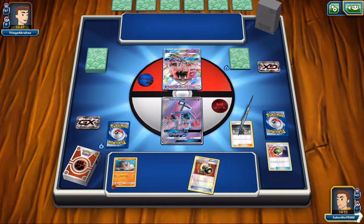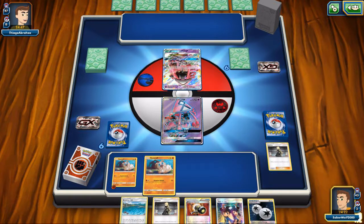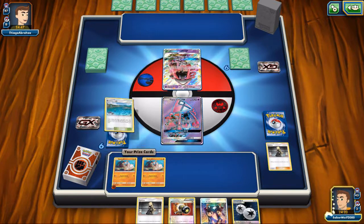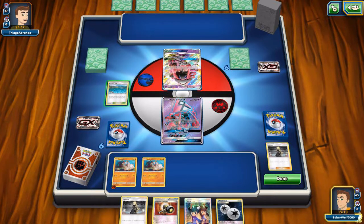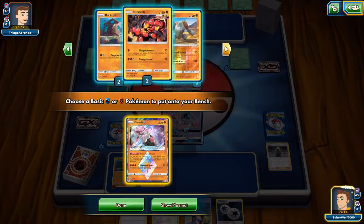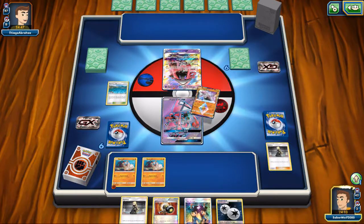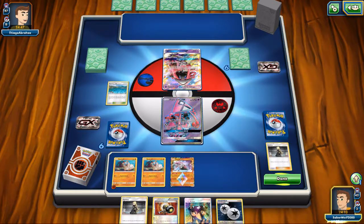Cynthia's not gonna be the greatest draw, but we got a few good things — another Rockruff and Brooklet Hill. I'll be able to fetch even more Fighting Pokemon. Should I get the Diancie, a Buzzwole, or another Lycanroc? Let's get the Diancie, get that early. I do have two Rockruffs, we're good with the attackers.